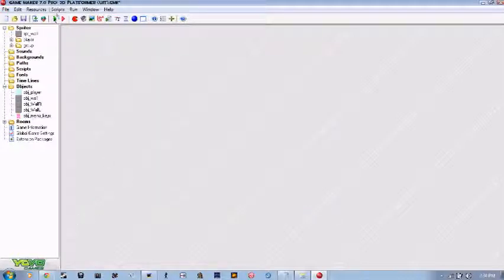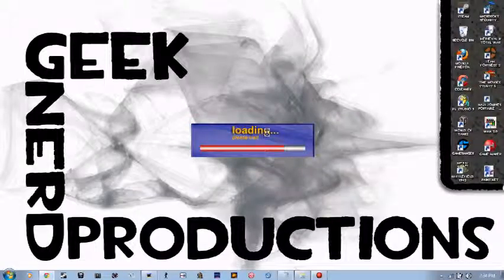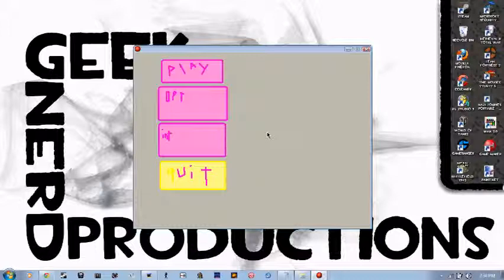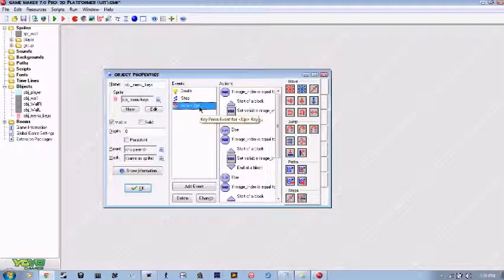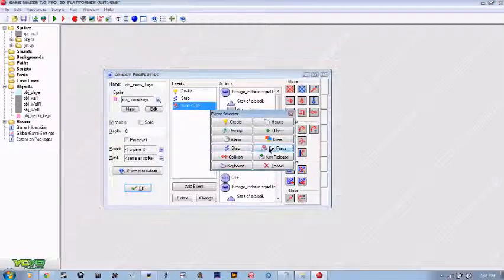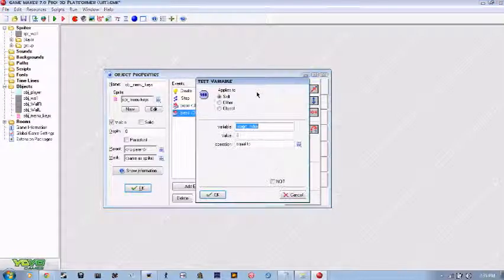That seems to work. I'll press play to show it off. It starts off on play — I press up, it goes to quit; I press up, it goes to int; I press up, it goes to opt; I press up, it goes to play. Now after you do this, you'll want to mirror it for key press down. That means instead of going up one, you want to go down one. Duplicate the event. If image_index is equal to three, set it to zero; if it's on two set it to three; if it's on one set it to two; and if it is on zero, set it to one.